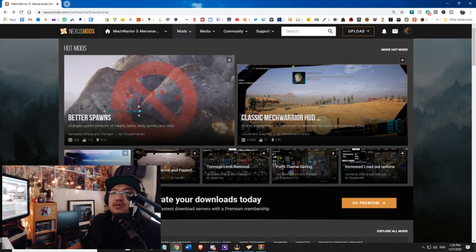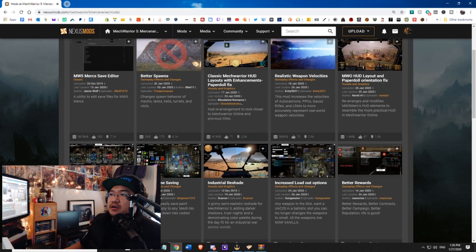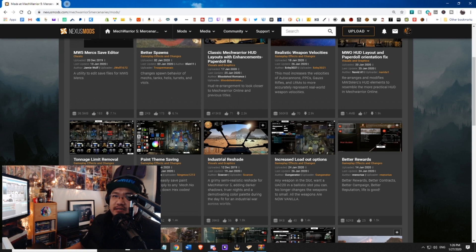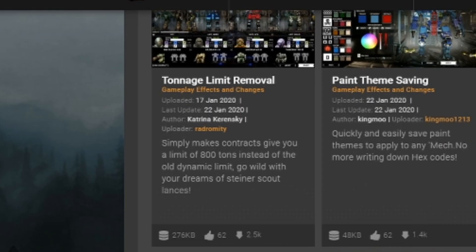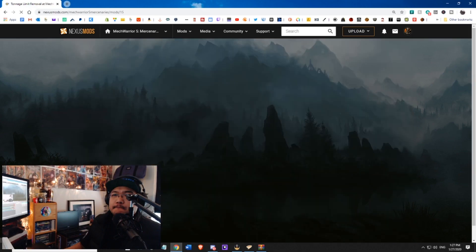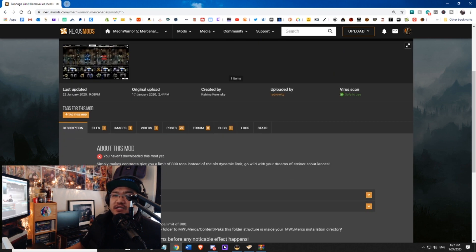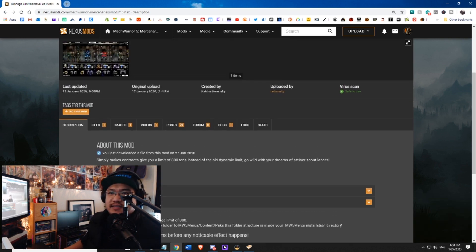So we'll go ahead over to Mods, then go to Browse All. It's going to show you all the mods that are available, listed by endorsement, downloads, unique downloads, last updated, author name. I'm seeing one I kind of like — Tonnage Limit Removal. Obviously, if you don't already know, you have a tonnage limit for your mechs for particular missions. This mod is cheating in a way, but I'm going to go ahead and install it anyway.